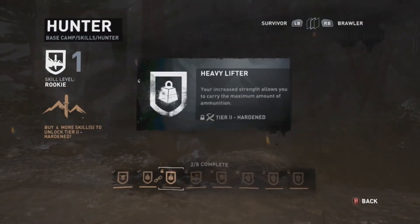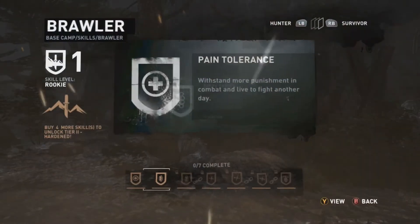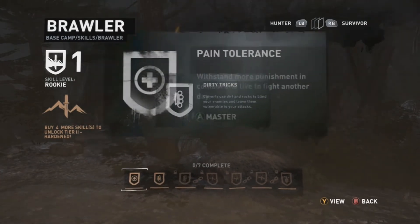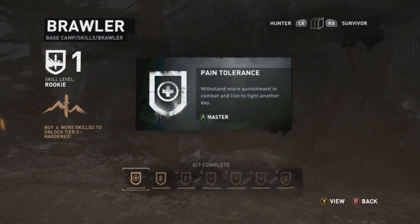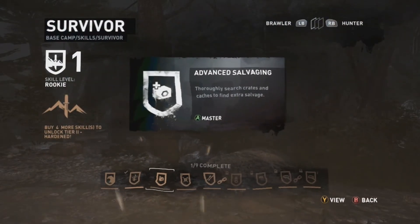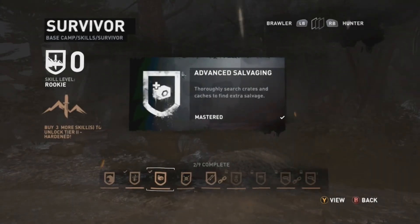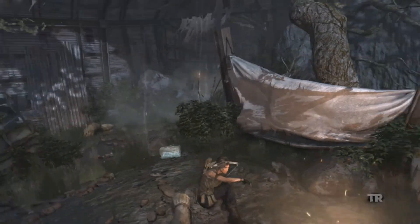We're gonna put that in hunting as well. Brawler upgrades — I don't know about that one. No, we'll go hunter first. Actually we can't — tier two is locked. We'll go dirty tricks — 'clever use of dirt.' No, I want to withstand more punishment in combat and live to fight another day. Let's go for advanced salvaging — then we can get more stuff and upgrade more things. All right cool, everything's fully upgraded now.